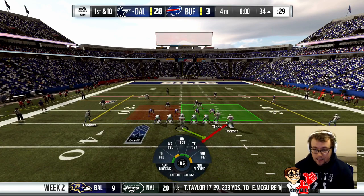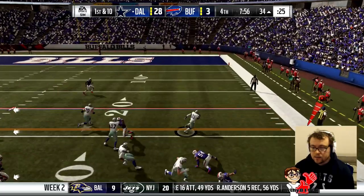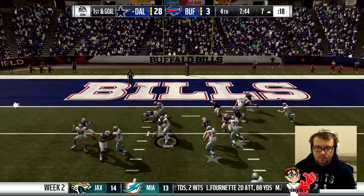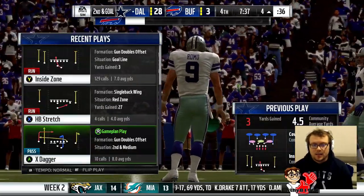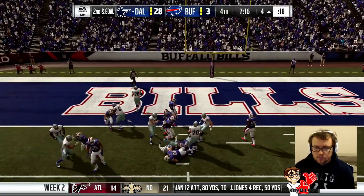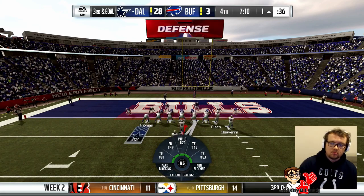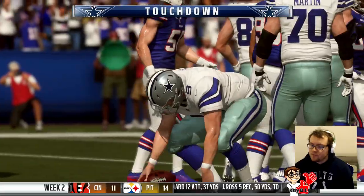Elliott gets the ball again and is eventually tackled after 12 yards. This game is pretty much over. Elliott gets another 10-11 yards — he's eating them alive. Elliott is at 142 yards and still going. He'll break one of these eventually — big yardage again. We go play action. We're inside the one-yard line — I think a QB sneak will get us the touchdown. There's the sneak — a rushing touchdown for Tony Romo as well. Thomas has 92 yards receiving and I want to get him to 100 this game.